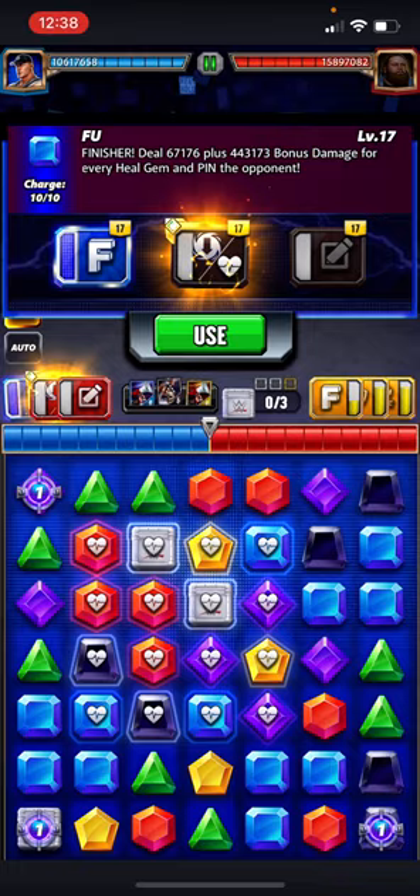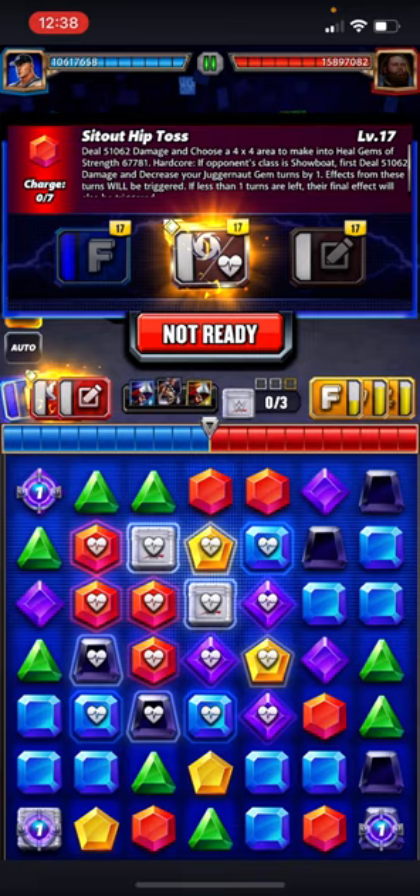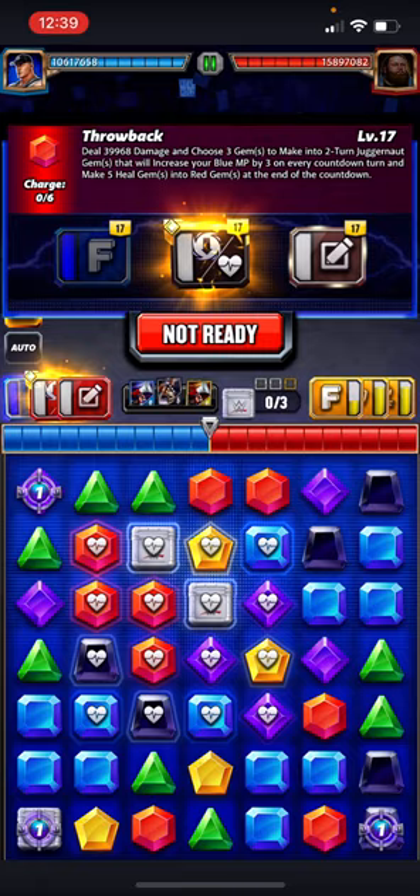This way you get all this bonus damage from the heal gems. People are probably thinking they're used to the Juggernaut gems being automatically triggered in full — but that's not the point here. You want the damage from the heal gems turn 1. If he kicks out, the Juggernaut gems making heal into red is what's going to recycle the build just in case. I don't think he's going to kick out, though.